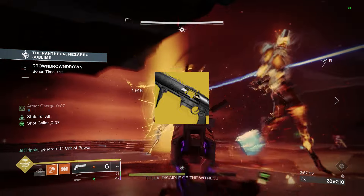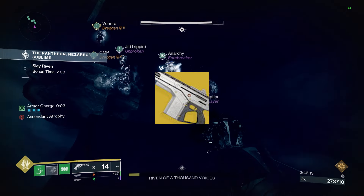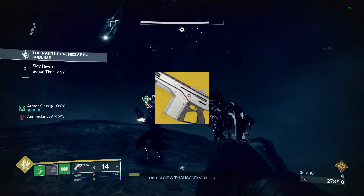Last but not least, I'm going to throw Monte Carlo in here — for one, because of its 15% buff next season in damage. Plus, with defeats and dealing damage, we get reduced melee cooldown and a chance to get the melee fully back. With the Markov Chain melee kill doing some pretty crazy damage, pairing it with Synthoceps and the new Prismatic subclass is going to be disgusting — combining it with crazy melee combinations and super stuff. Prismatic is going to be disgusting.